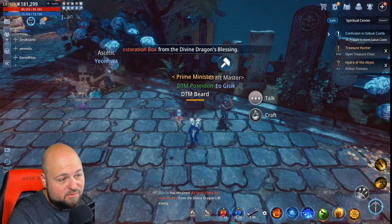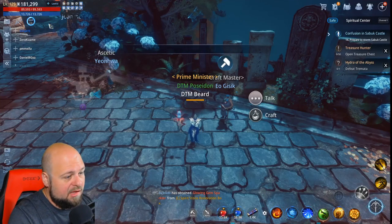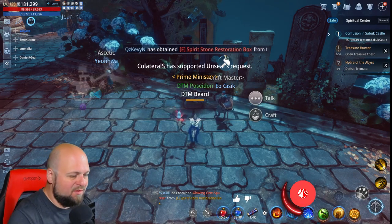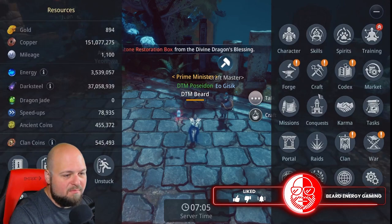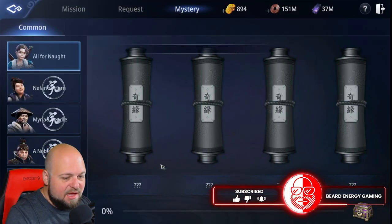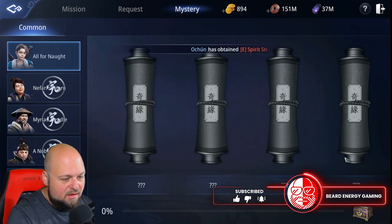What's going on everyone, it's Greg back with some more Mirror 4. I'm going to do a little something different this time with the mysteries. It is mystery time — we have our new mysteries in the menu, it is 'All for Naught,' and as you can see, nothing is unlocked yet.